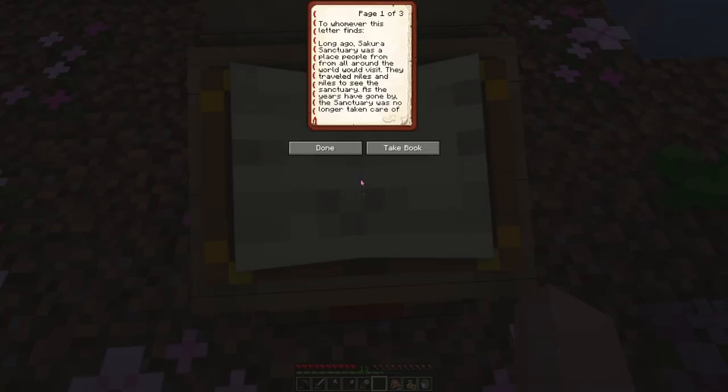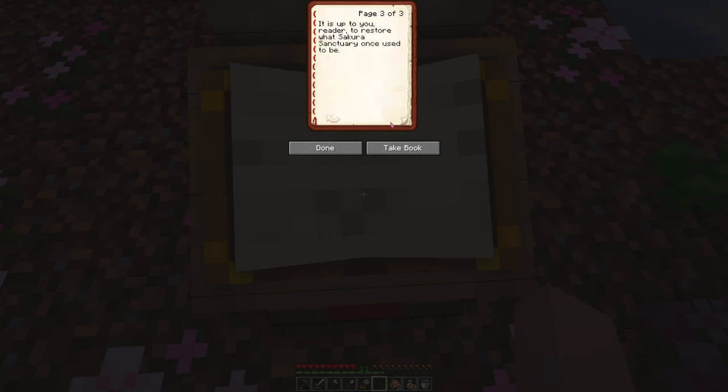I don't know who put this here, but let's read the book. 'To whomever this letter finds. Long ago, Sakura Sanctuary was a place people from all around the world would visit. They traveled far to see the sanctuary. As the years have gone by, the sanctuary was no longer taken care of. Structures were nowhere to be found, and the cherry grove completely took over the valley with its big trees, overgrown grass, and flowers. And most importantly, no visitors. The beautiful tree that once used to stand here perished. It is up to you, reader, to restore what Sakura Sanctuary once used to be.'